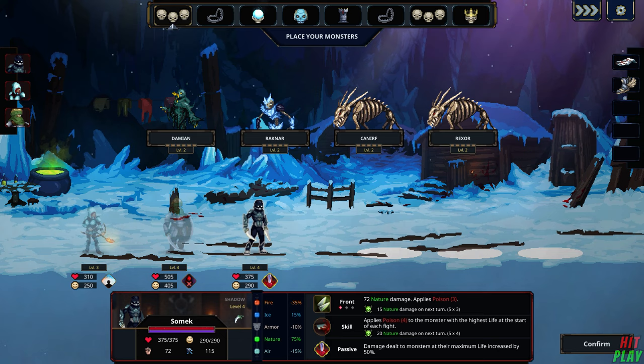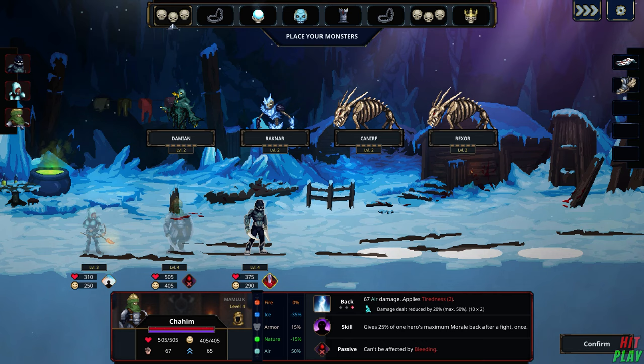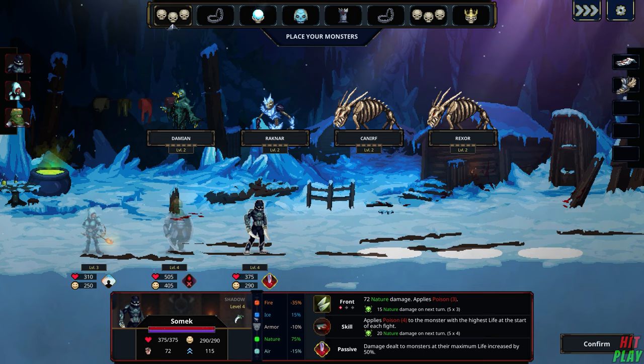Power is how much damage they will do, though it's rare to see a buff to this. Speed determines how quickly they will get a turn and also who attacks first. You also have a range of elemental stats: fire, ice, armour, nature, and air. These determine how much damage will actually go through to that hero. If it's 0% resistance it will be normal damage; if it's 100% resistance they won't take any damage from that element; and if it's minus 100% it will be double damage from that element.